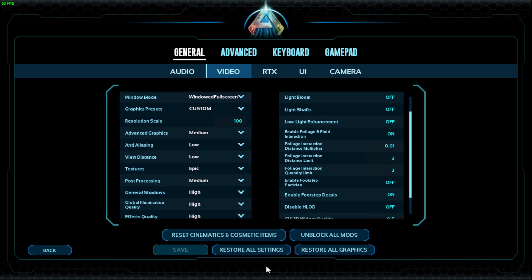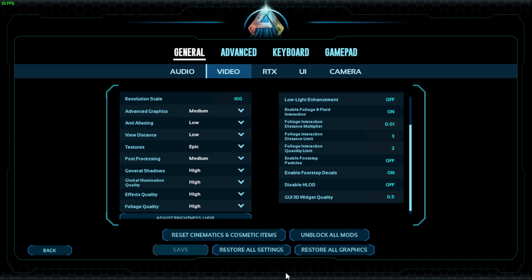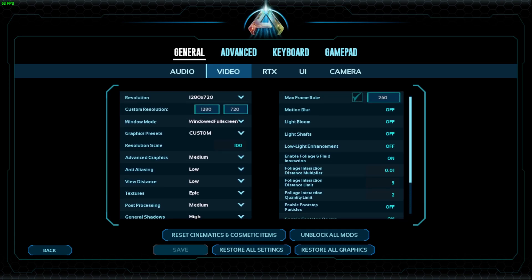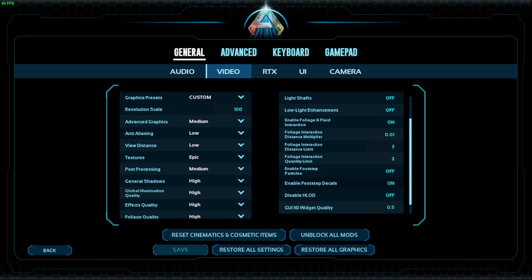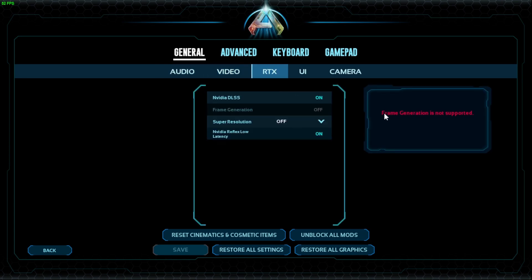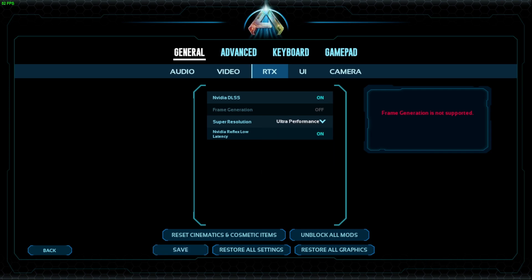Advanced graphics: medium. Internalizing: low. View distance: low. Textures: epic. Post processing: medium. General shadows: high. Global illumination: high. Effects quality: high. Footage quality: high. Enable fluid as well as footprint decals. You can play around with these to your liking, but this is what works for me on an RTX 3060 with only 16 gigabytes of RAM. I also turn on ultra performance.